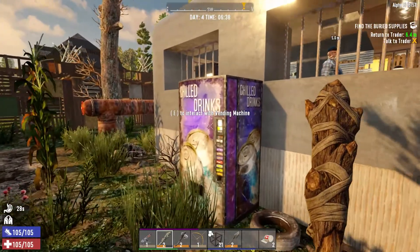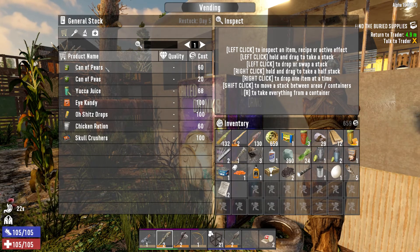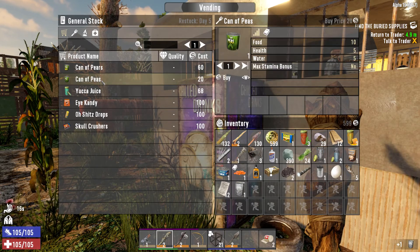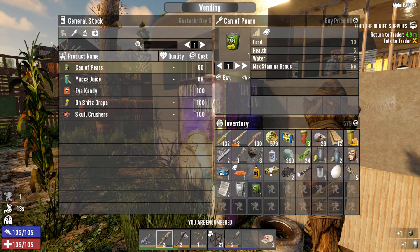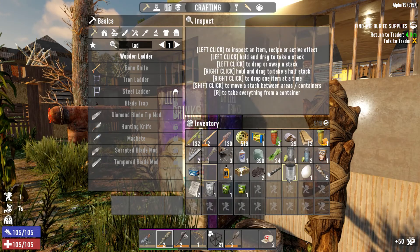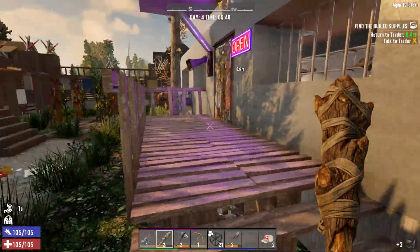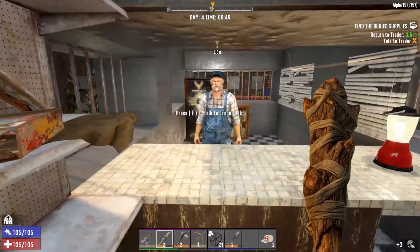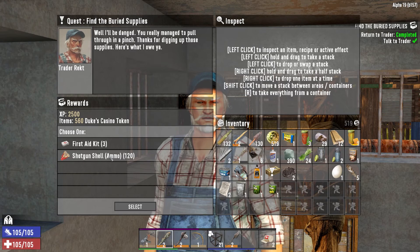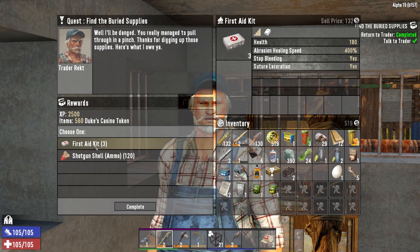Let's see if the vending machine actually got restocked. Chicken rations, can of peas, can of pears — excellent, we can actually read this. Scrap that. We already have one of those back home. Shotgun ammo — which is nice. There's 120 of them, and three first aid kits — not so bad either.